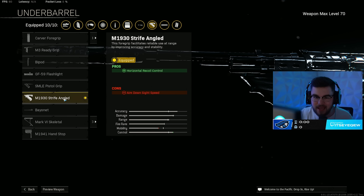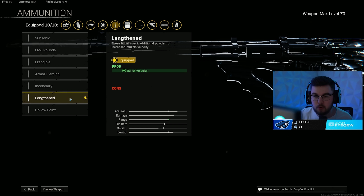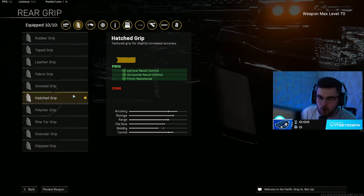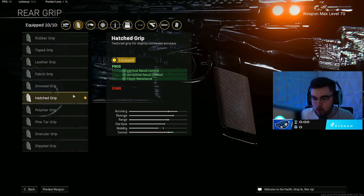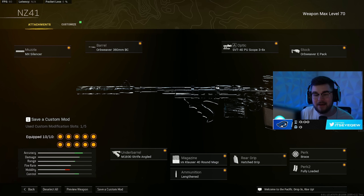I run the 40-round mag because this build is more meant for Rebirth, so 40 works perfectly fine. The lengthen ammo type adds bolt velocity, and the hatched grip gives vertical and horizontal recoil control with flinch resistance. Perks are Brace for perk one and Fully Loaded for perk two. The NZ41 build stayed the same after all the nerfs but dropped from number one to number three — still incredible on Rebirth.